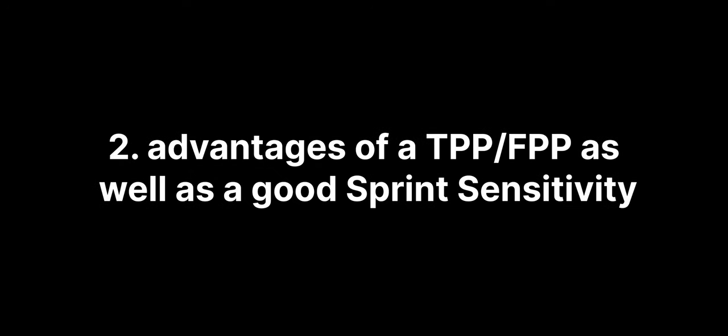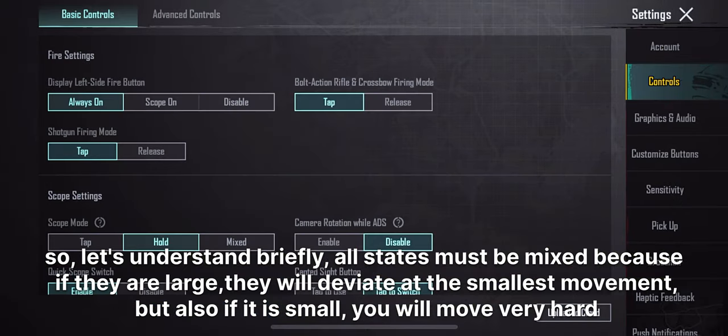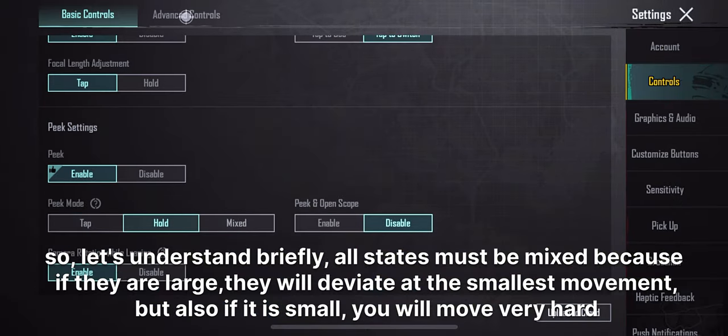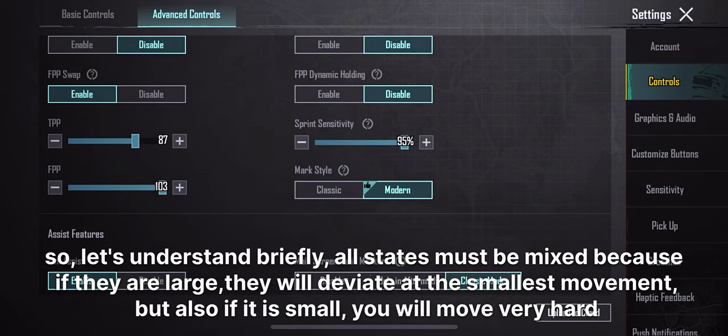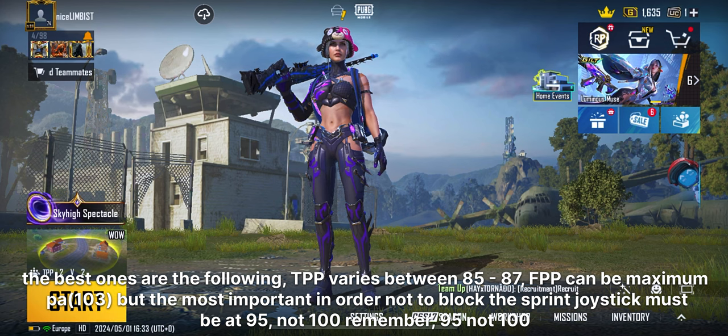Two advantages: TPP, FPP, as well as a good sprint sensitivity. All settings must be mixed, because if they are large they will deviate at the smallest movement, but if they are small you will move very hard. The best values are: TPP varies between 85 and 87, FPP can be maximum 103.